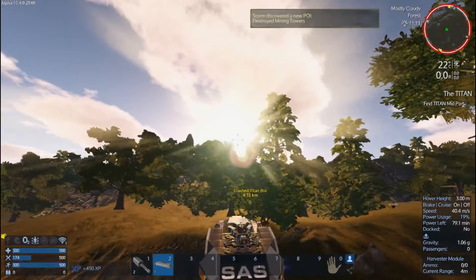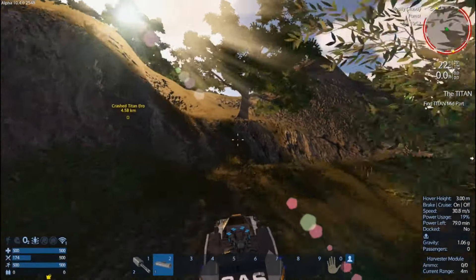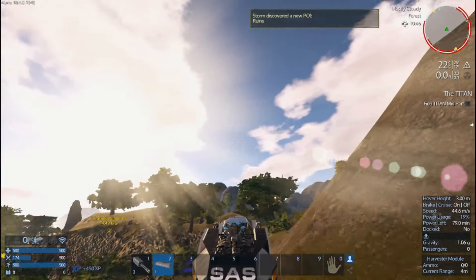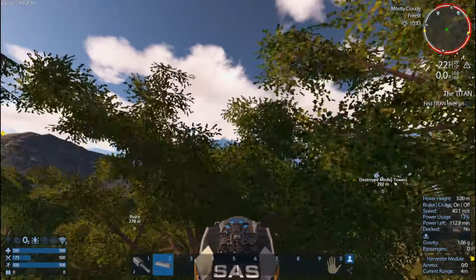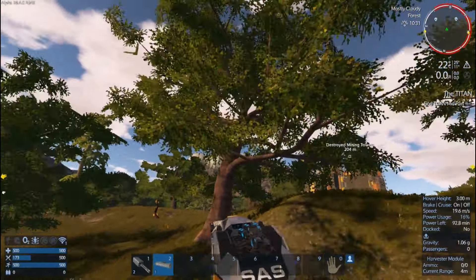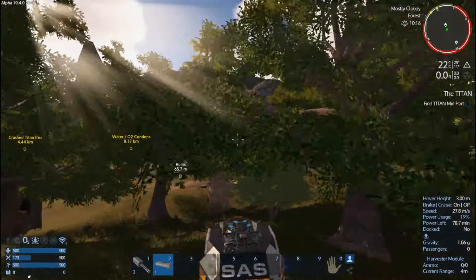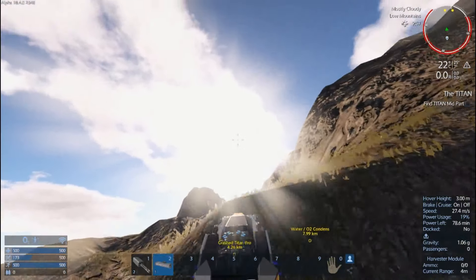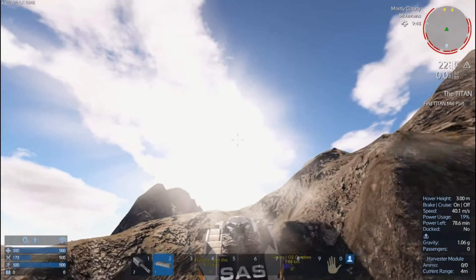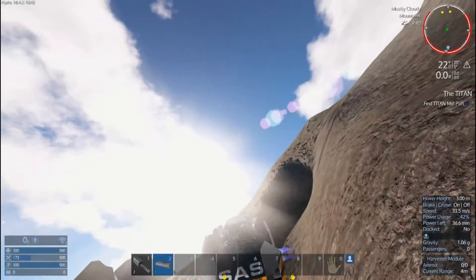Destroyed mining tower — that's nothing, I don't care about that. Runes — that's garbage. We have 78 minutes of power left. Let's start making more biofuel just in case.